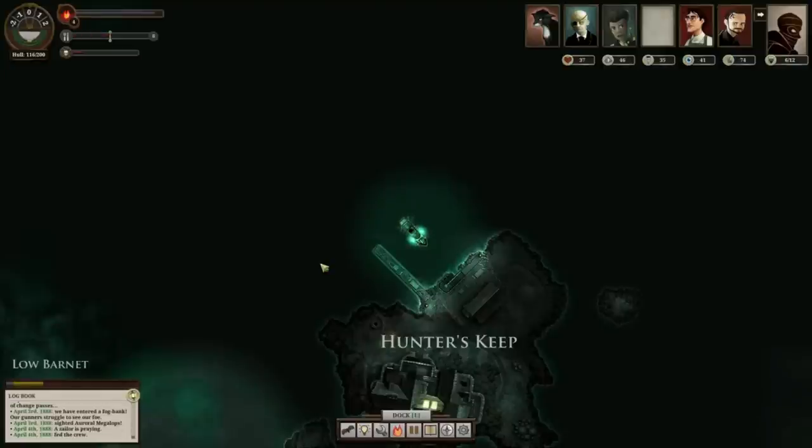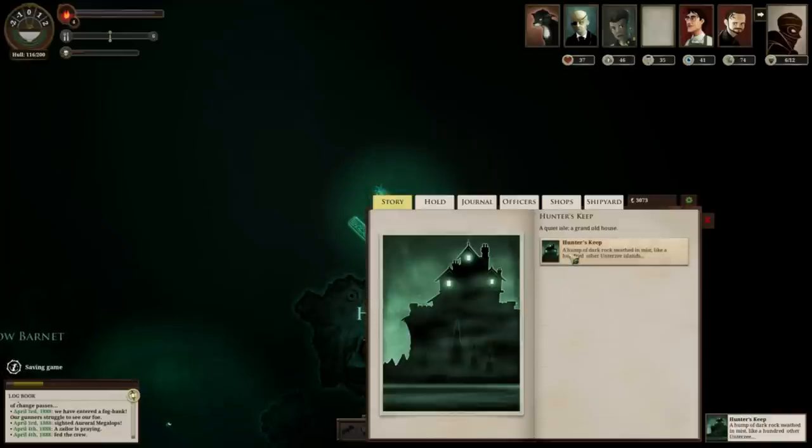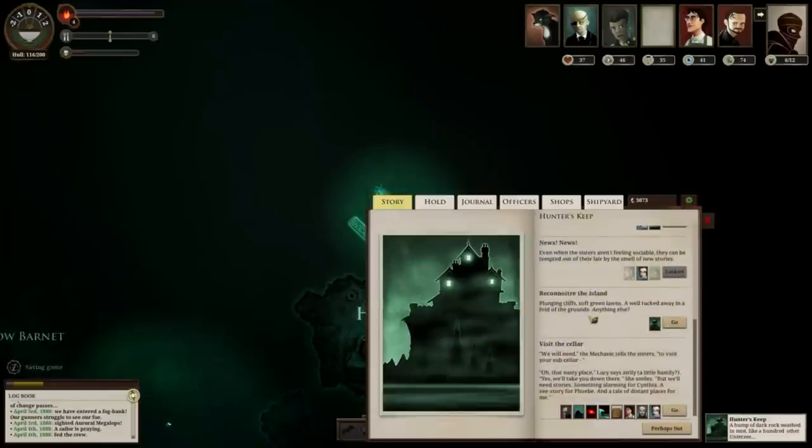Hunter's Keep is always in the same place, just outside Fallen London to the northeast. Head there, and as long as you've interacted with the sisters a couple of times by giving them news, and the place isn't in its later stages, you'll be able to visit the cellar.